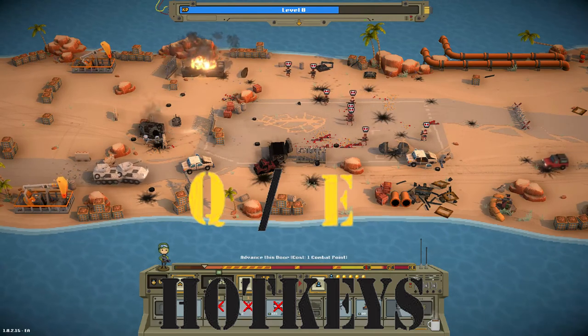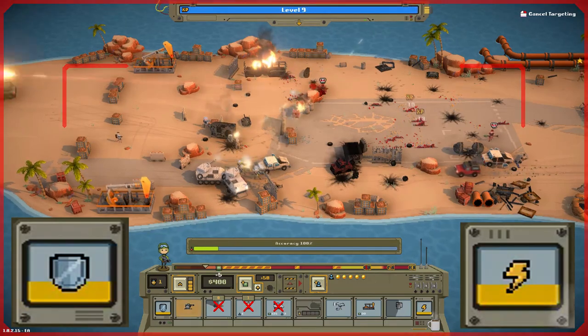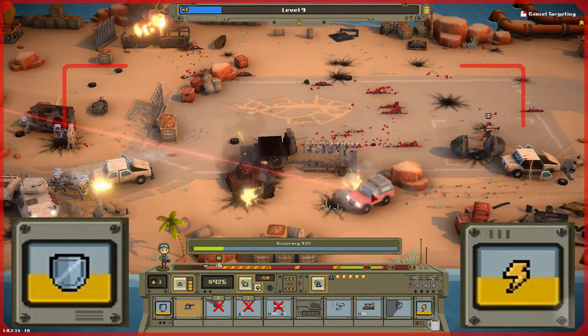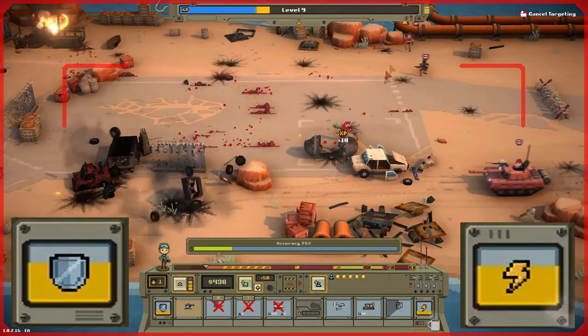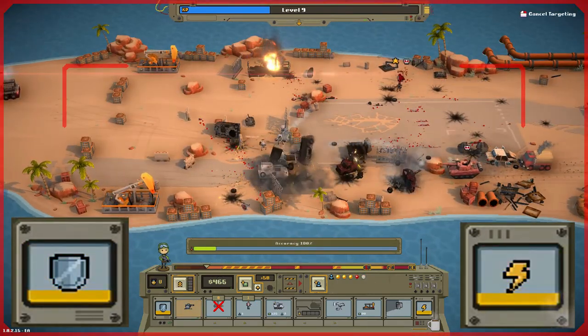Both assault and defense share the same energy pool, so every time you kill an enemy it fills simultaneously, as mentioned earlier. But when you use either mode, you're depleting that pool at the same time, so you have to think carefully about what you're going to be using it mostly for.